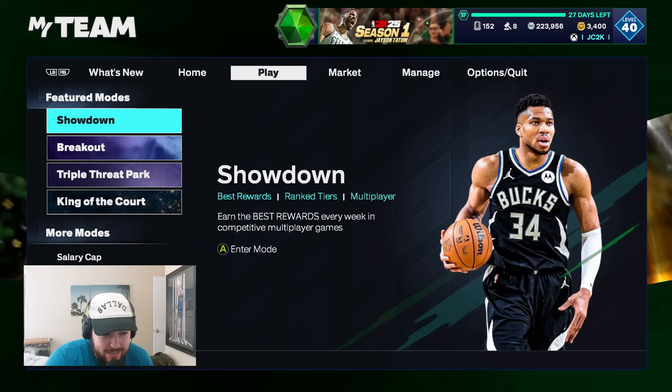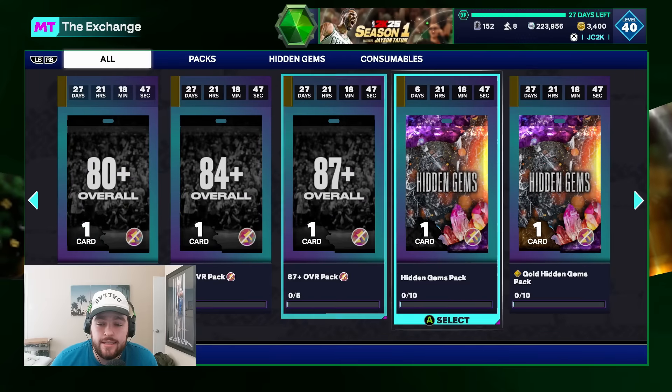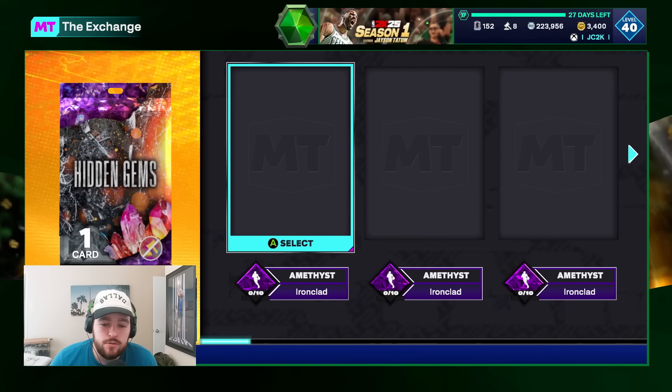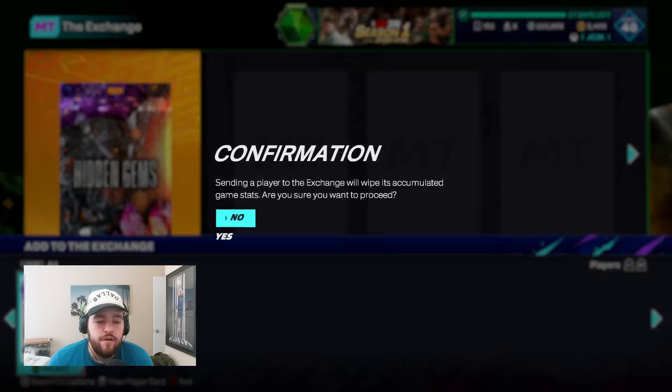Yo what is good YouTube and welcome back to another JC2K video. In today's video we are going to be locking in a diamond hidden gem exchange. For the first time all year they dropped 10 amethysts for a diamond hidden gem card exchange from these ironclad packs, which means you can exchange 10 amethyst Lou Dorts for a diamond hidden gem player.